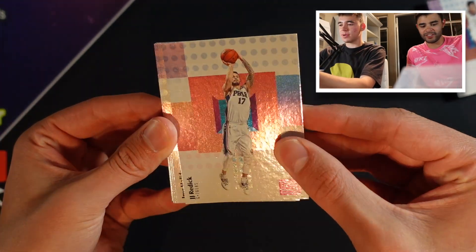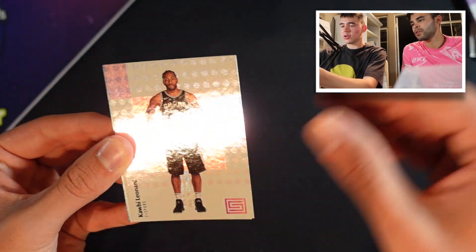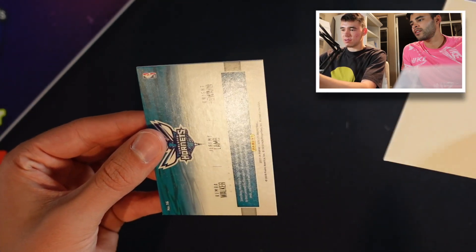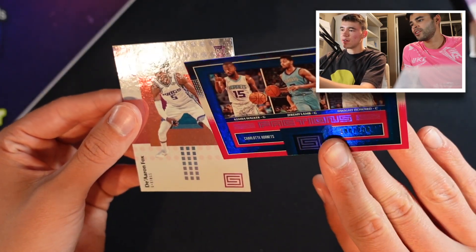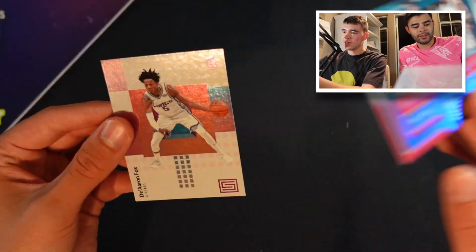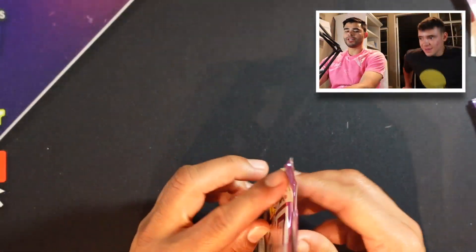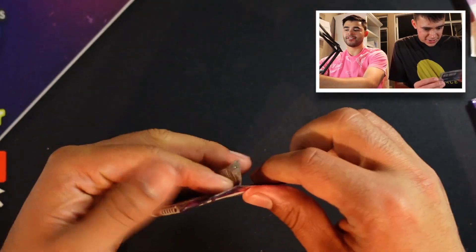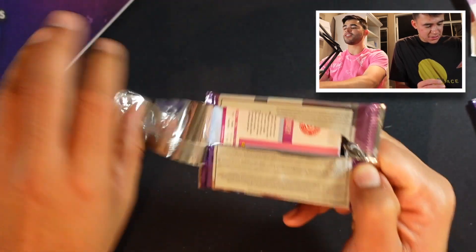JJ Redick. Can we get two autos in this box? That's pretty good. Drew Holiday. Kawhi. Marcus Morris. Kemba. Jeremy Lin - that's one of those Hornets. Numbered at $2.99 - a numbered hit. And then De'Aaron Fox - very nice, one of the other rookies we're looking for. We're getting pretty consistently one rookie per pack and then one somewhat insert or hit type of vibe.